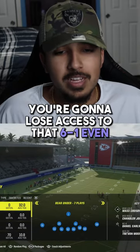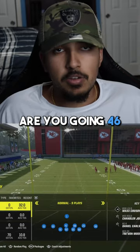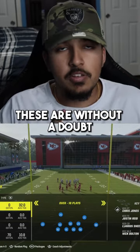this Nickel 3-3 Cup, but you're going to lose access to that 6-1 Even. Let me know — are you going 4-6 or are you going Kansas City Chiefs playbook? These are without a doubt the best options.